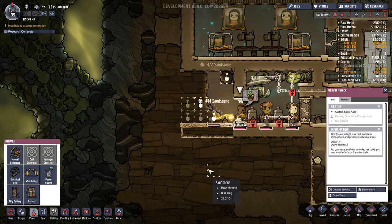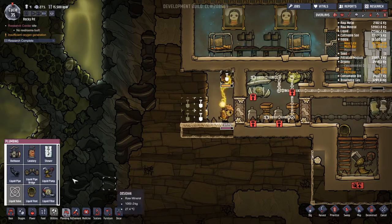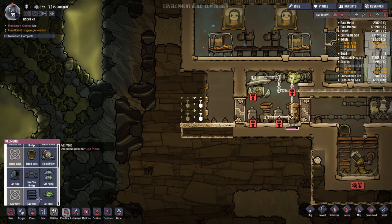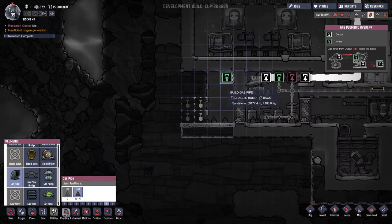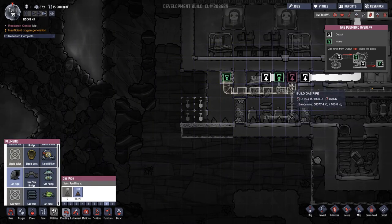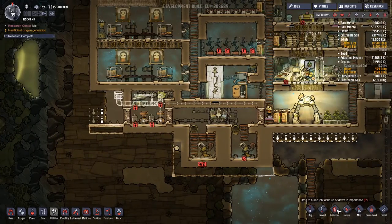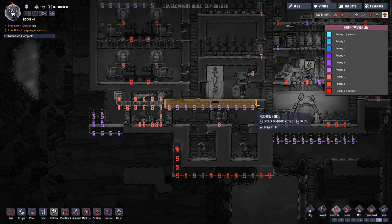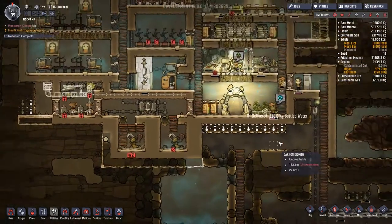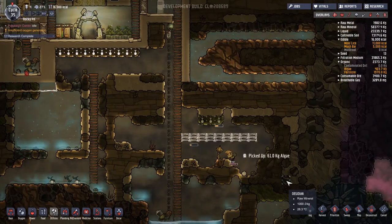This can now be set to auto — that should be good. Plumbing down here, we need the gas vent on an eight. Let's put them all on eight and then these can go around to the middle. Let's group select all this and set it to a super high priority. Everyone's collecting algae — that's good.